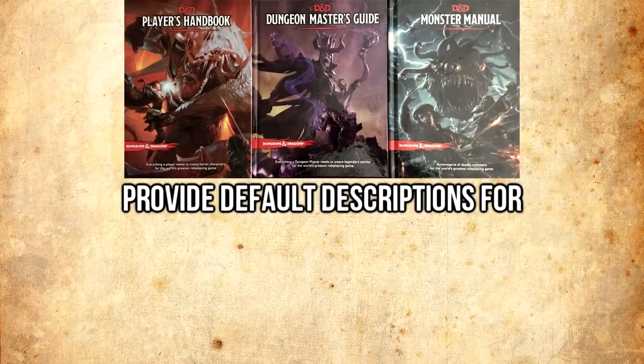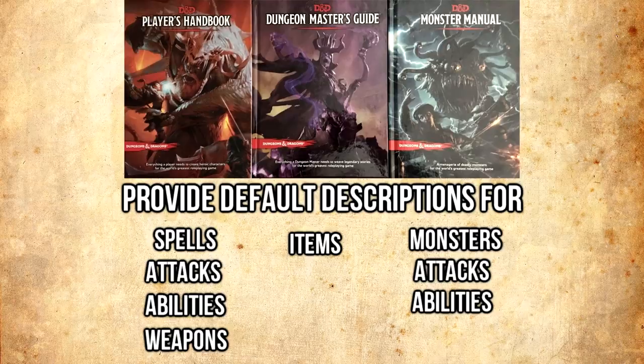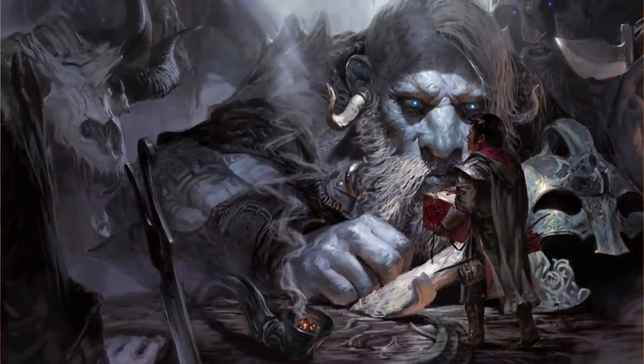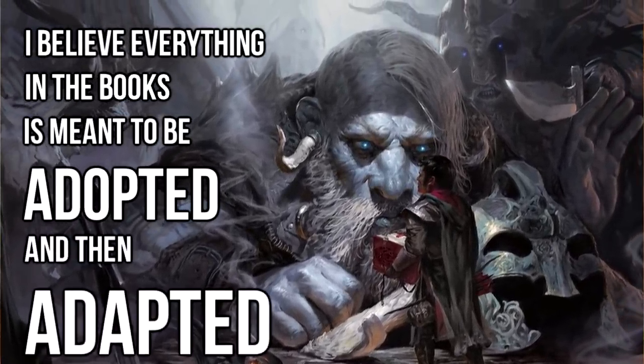The book provides examples of every monster, spell, attack, ability, weapon, and item that it provides. Now that's all fine and dandy, but that's from the book. Those monsters and spells don't belong to us, and they were given to be adopted and adapted, not simplified.